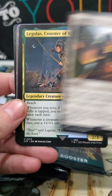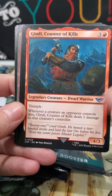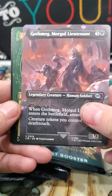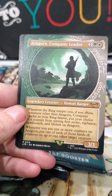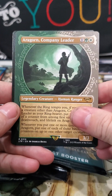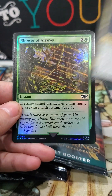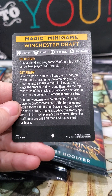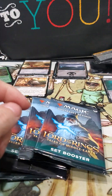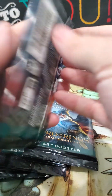Common, common, common, uncommon — so many rivalries. Full art Gothmog. And then Aragorn, Company Leader — that's a pretty good one. We got a Galadriel and a foil Shower of Arrows. I think all of these packs have kind of sucked so far. It's not good.